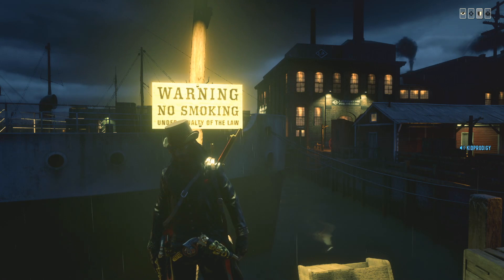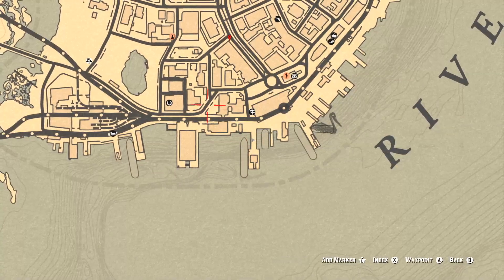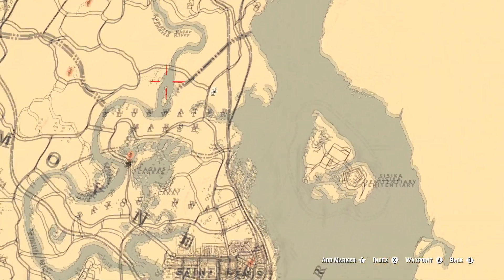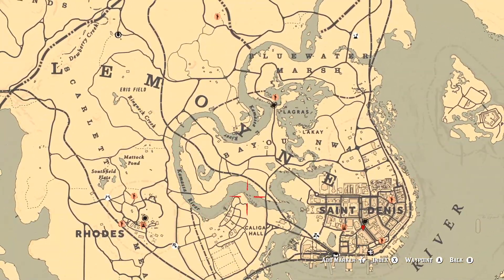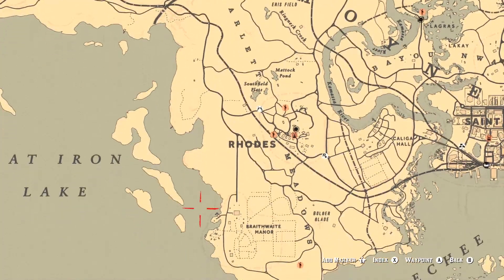As for your herons, this is a great location — I'll show you right on the map. You're going to follow along the banks right here and you'll come into some herons. There are also some herons right over here, just outside of Rhodes.